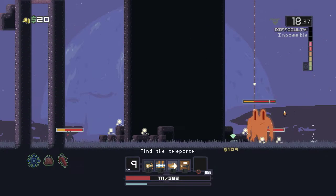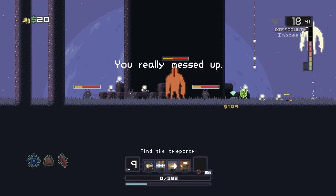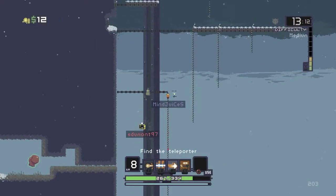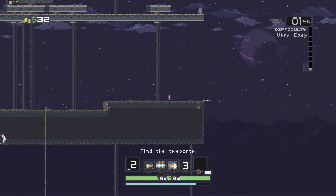You only have one life and you better make it count. If not, you'll have to start all over again. Risk of Rain throws a variety of levels at you, all randomized for your pleasure. Within these levels, your mission is to find the teleporter that will zap you to the next stage.